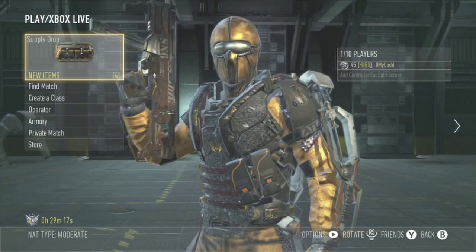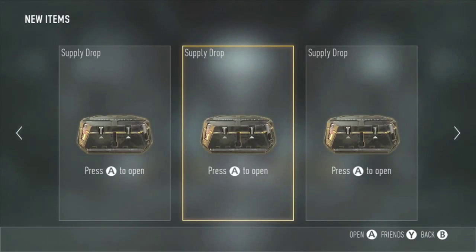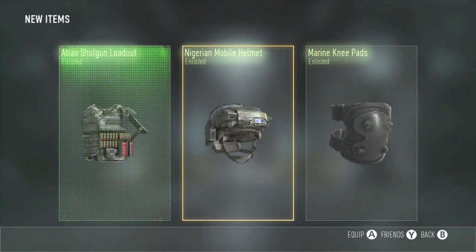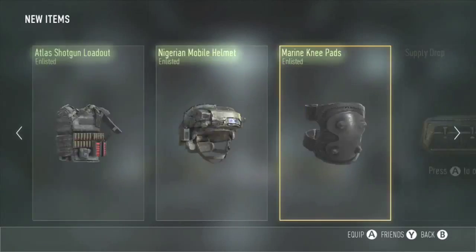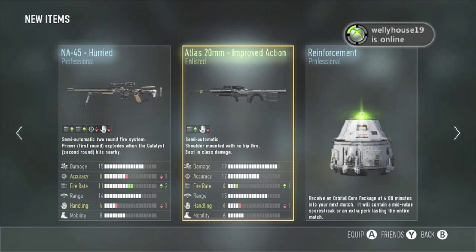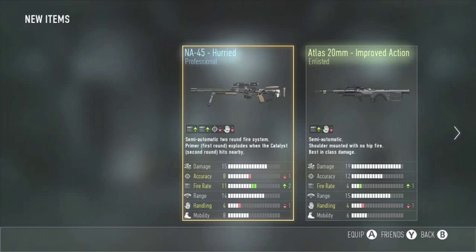I know I told you I was going to be doing two supply drops at a time because I'm impatient, but I had one saved up and we actually got our second one — the time-based one and the supply drop challenge one — in the same match. So I actually have three at a time now. Nigerian helmet, knee pads — three enlisted pieces of clothing, so that's garbage. Reinforcement — don't care for that. And in the third one, I already have both those sniper rifles. So we're going to stick with doing two at a time.